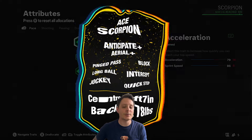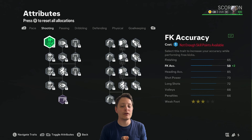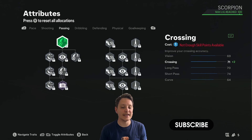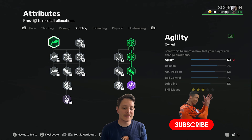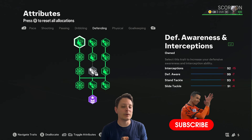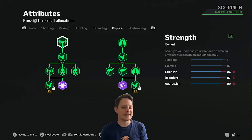Moving on to the attributes now, it's 100% a copy and paste job. This man has literally won everything there is to win over on VFL, so I'll just link his trophy cabinet in the video description. Trust this man at all costs and do what he says.